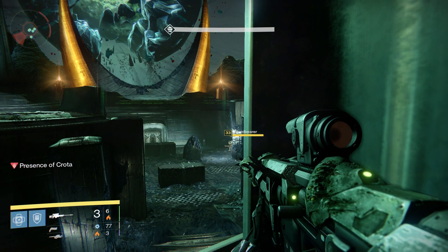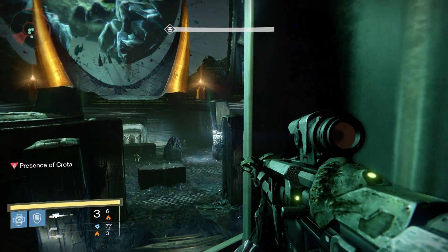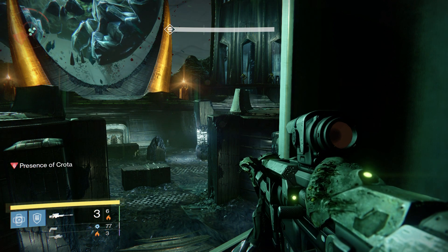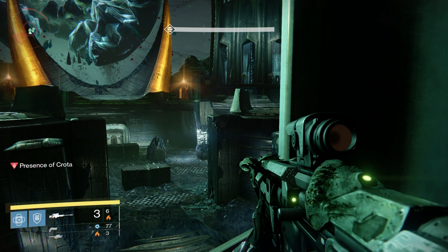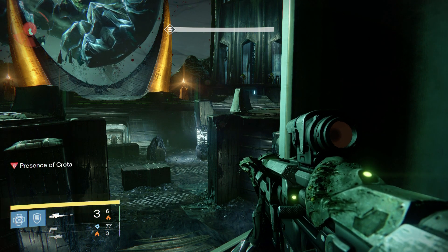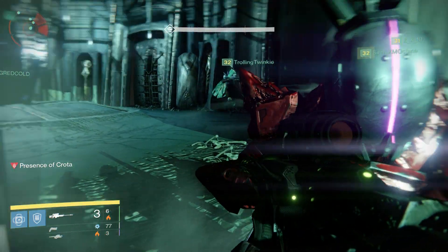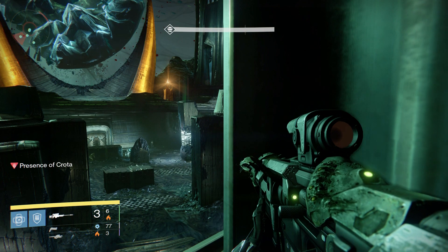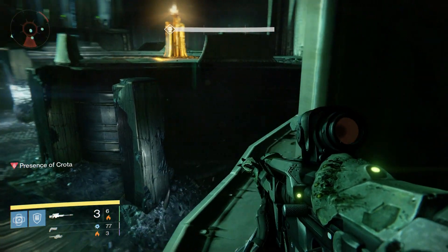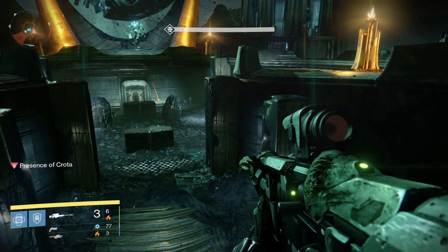So Crota right now is on our right side, and we come on the left side so we don't get hit by Crota. Some people went on the inside so they can take care of any adds that spawn in there. Now all this is pretty much rinse and repeat — there's really nothing else going on. Crota's in the middle again, so now we're going to switch to the middle ourselves and do the very same thing.